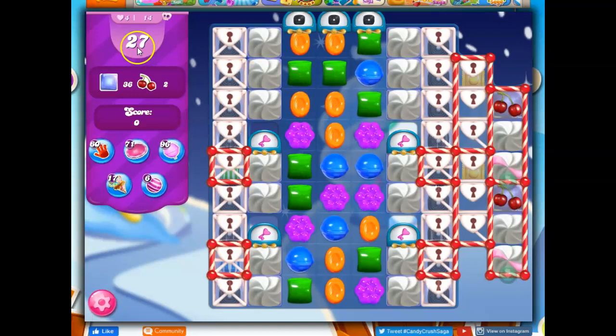Okay, so here we go. 27 moves to clear out 36 jelly and collect 2 ingredients. It's a hard level — we can tell by the skull and the purple here. So if I don't get it done the first time around, I won't beat myself up. I'll just keep trying to learn.